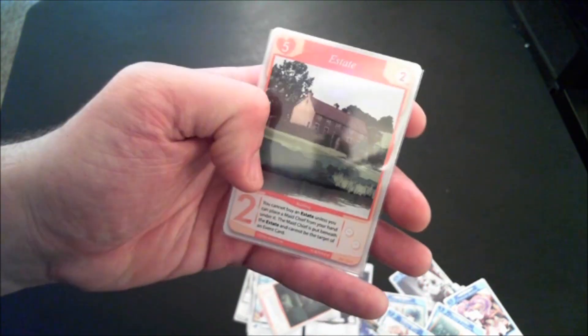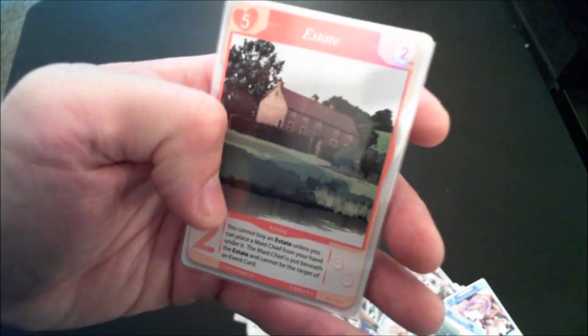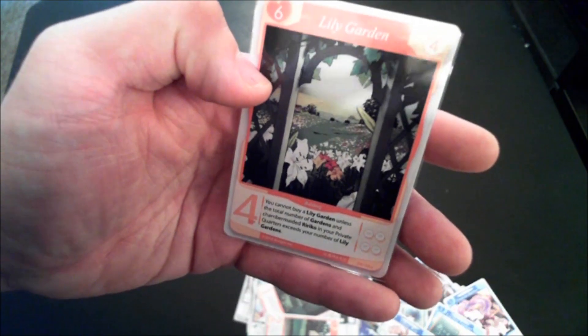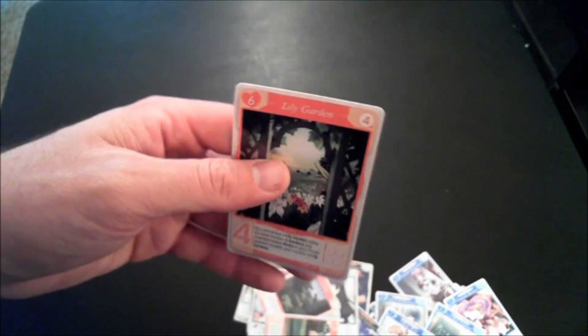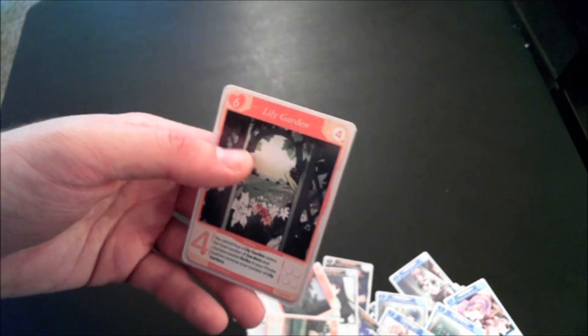The estate costs five to buy and is worth two victory points, but you can't buy it unless you place a maid chief from your hand under it — that maid chief is protected from event cards. The lily garden is worth four victory points but costs six, and you can't buy one unless the total number of gardens and chambermaided Ririko in your private quarters exceeds your number of lily gardens. So for the first purchase you need at least one garden or Ririko, and requirements increase after that. That's basically all the new content in Expanding the House for Tonto Quarry.